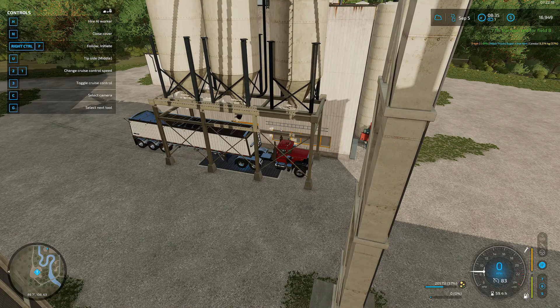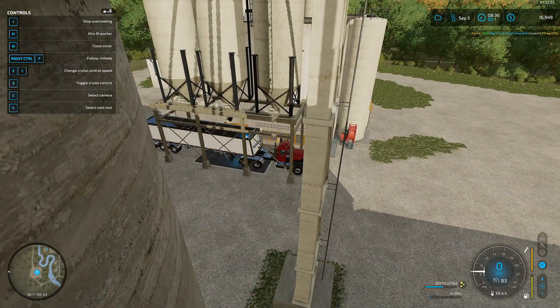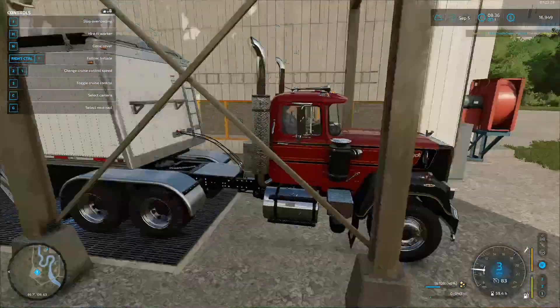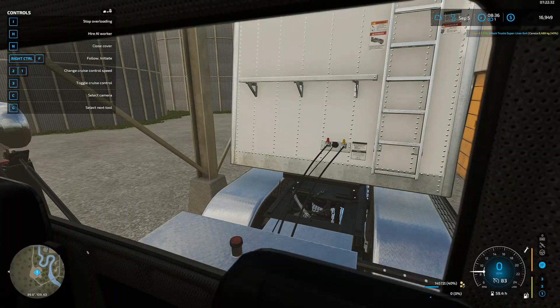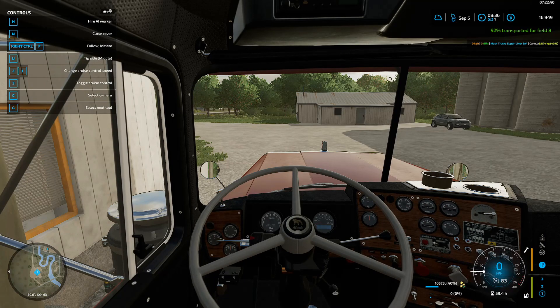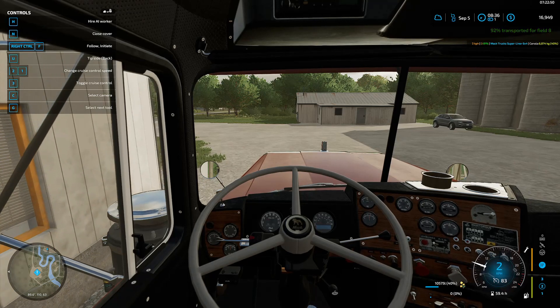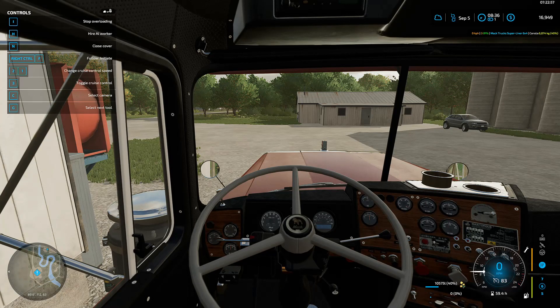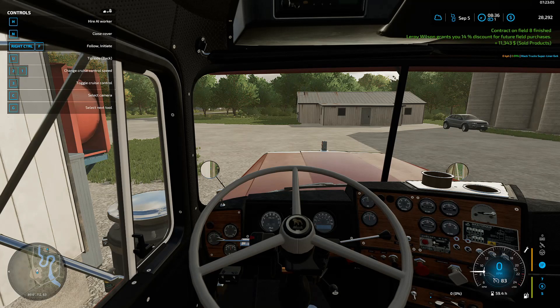A spare dollar or two wouldn't hurt my feelings. Let's move to the next position — middle — and there we are over the hole. Oh, I hate the way this camera works on this; it's right between these two buildings. Okay, let's go to the next position, the back, and puddle along till we hit a prompt. There we go, and this should do it. And there it is — we got our discount on the field. Another eleven thousand dollars in sold products!